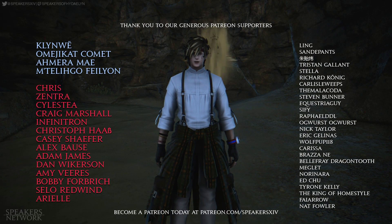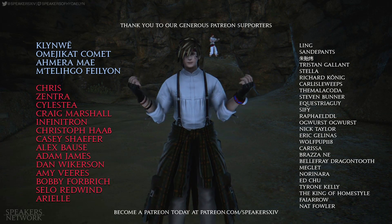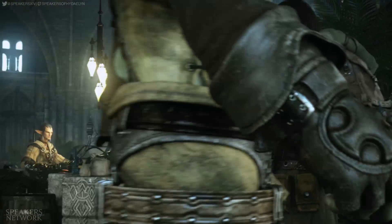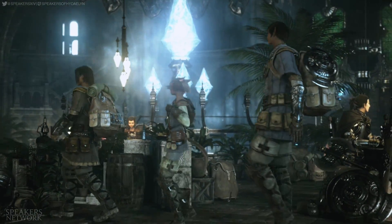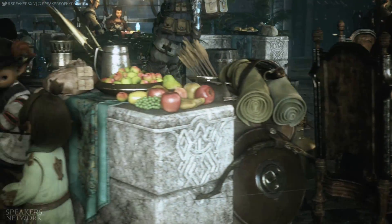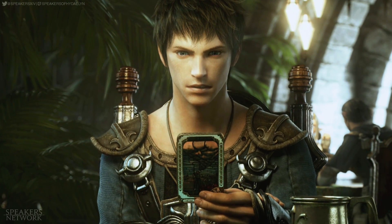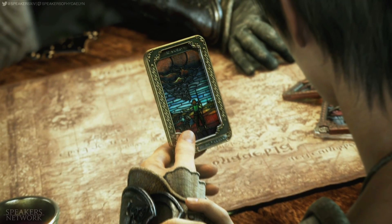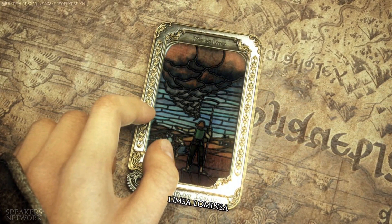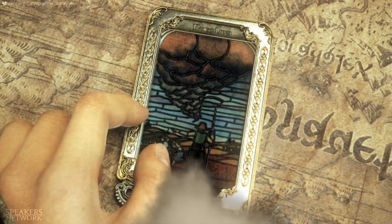Hello Eorzeans, welcome back to Secrets of a Realm. I am your archaeologist, Lukil Bravestone. In our previous adventure, we explored the mysteries of the Adventurer's Guild that never was, and we concluded that this was Limsa Lominsa — something that was very quickly confirmed when I also realized that the leaveplate Derplander was holding had the inscription Limsa Lominsa at the bottom.